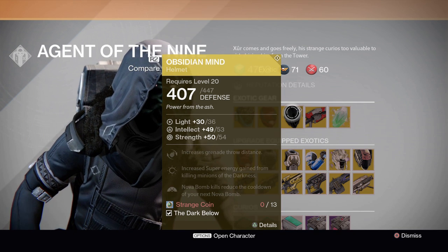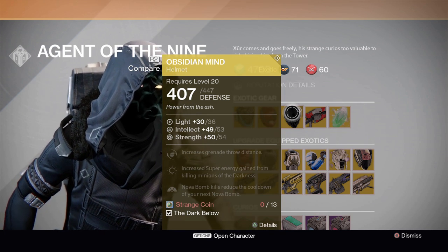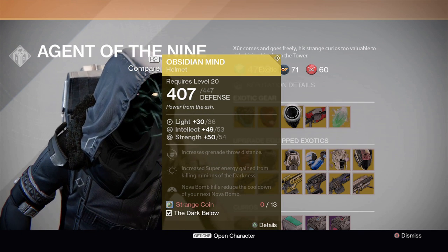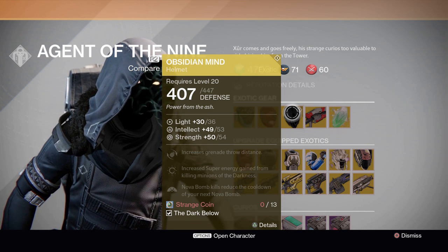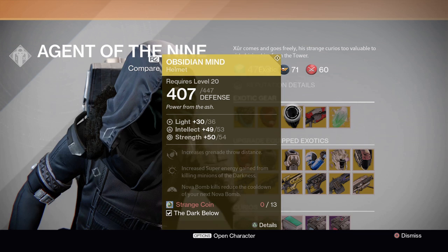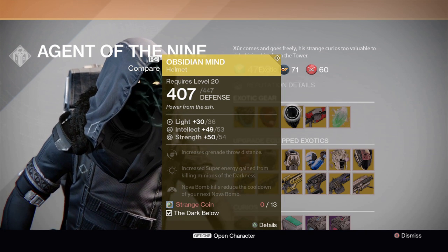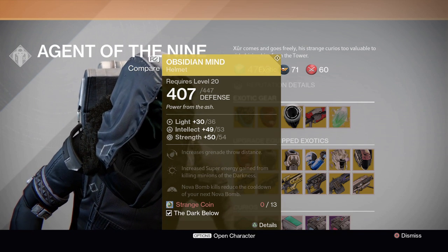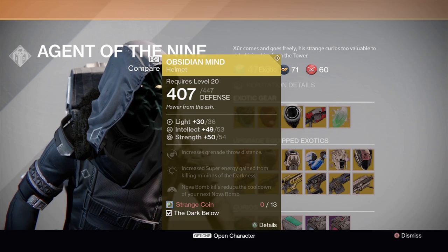Then we have the Obsidian Mind over here. I already purchased it for my Warlock and it's actually a very good helmet. It has Intellect of 53 and Strength of 54, increases grenade throw distance, increases super energy gain from killing minions of the Darkness, and Nova Bomb kills reduce the cooldown of your next Nova Bomb. This actually makes it a very good headpiece, and I'm going to test it out in PvP and make a video for you guys. 13 Strange Coins.